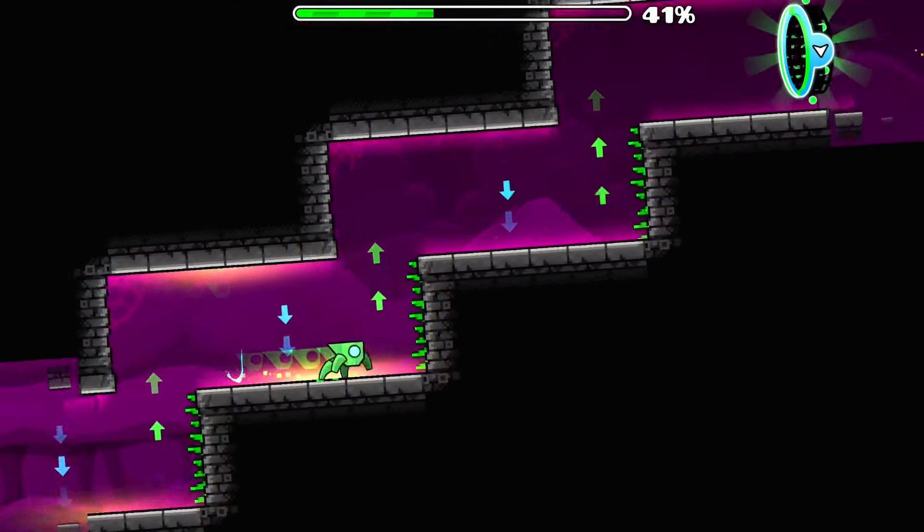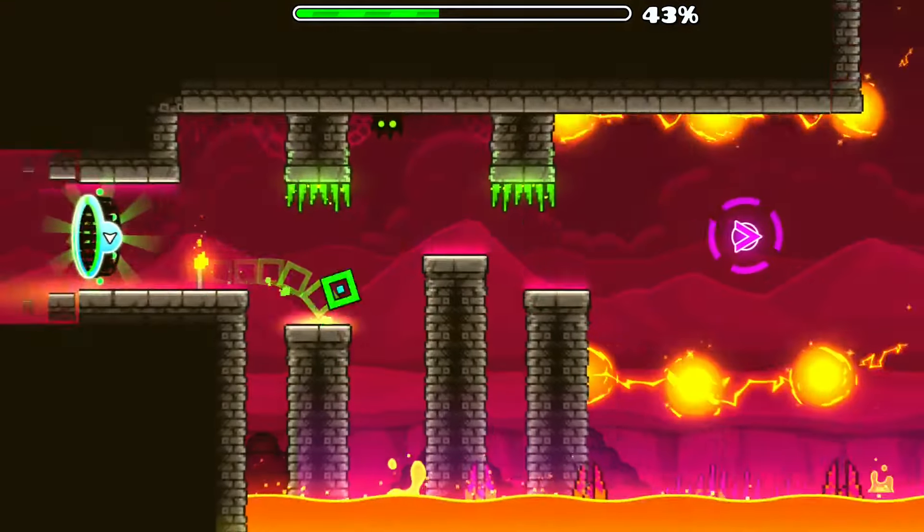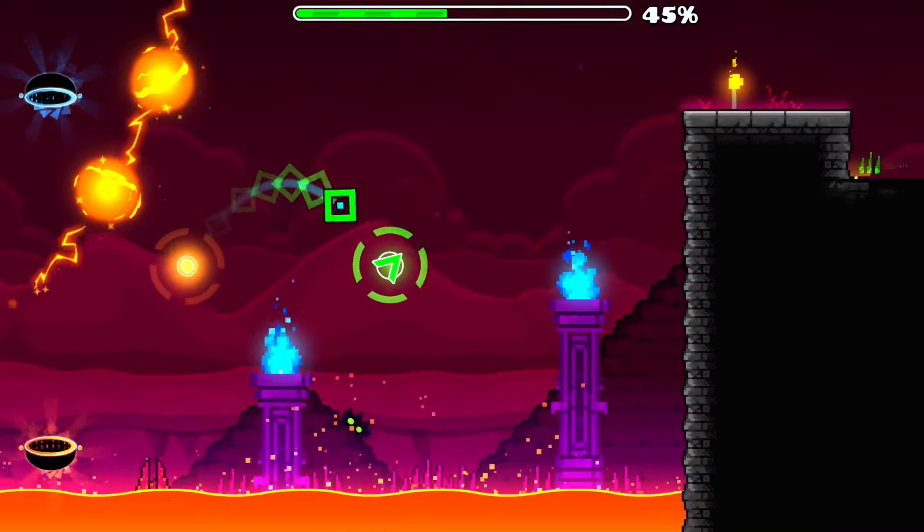Do the spider part by clicking in a consistent manner, and try to find a pattern if it's too hard for you. The next cube part is easy, except for this yellow orb — click it a bit late so you won't miss the green dash orb.